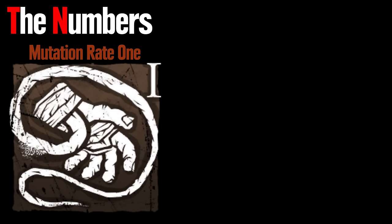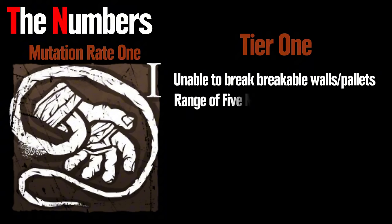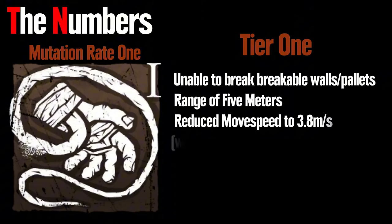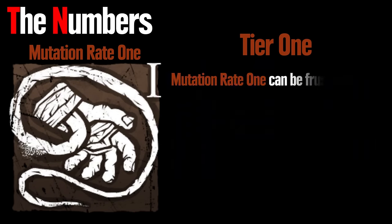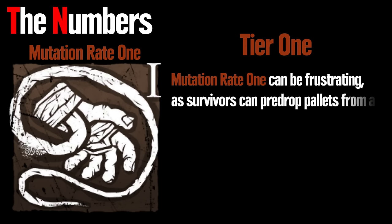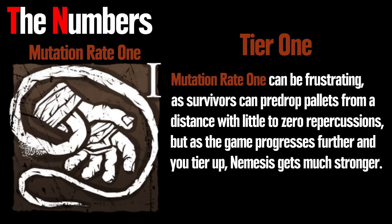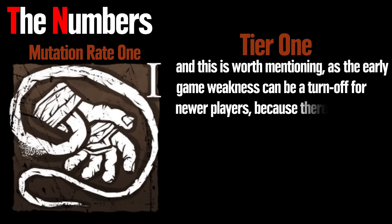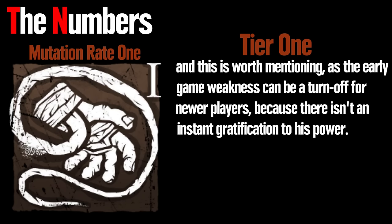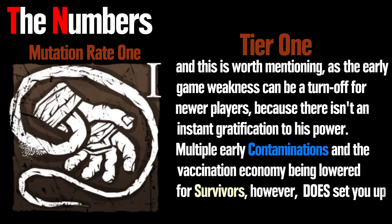Mutation rate 1, or tier 1, has no special benefits. Nemesis' attack, the Tentacle Strike, is unable to break breakable walls and pallets, has a range of 5 meters, and reduces his movespeed to 3.8 meters per second, which is 95% of base survivor movespeed. Mutation rate 1 can be frustrating, as survivors can pre-drop pallets from a distance with little repercussions, but as the game progresses and you tier up, Nemesis gets much stronger. The early game weakness can be a turnoff for newer players because there isn't instant gratification to his power. Multiple early contaminations and lowering the vaccination economy for survivors does set you up for later.